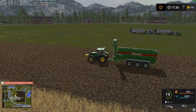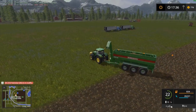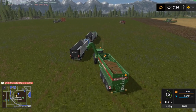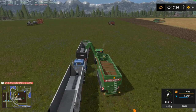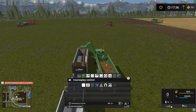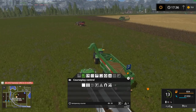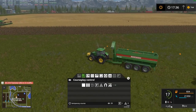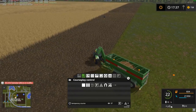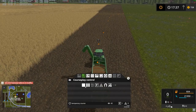So what animal would I get into first? Probably sheep — I know I'm doing sheep on Goldcrest right now, but sheep are easy, especially at first, in comparison to cows or pigs to get set up. I need to ask you guys in the comments what animal I should actually get into first on this map, because you guys get to make decisions and help me figure out how I'm going to do this map.